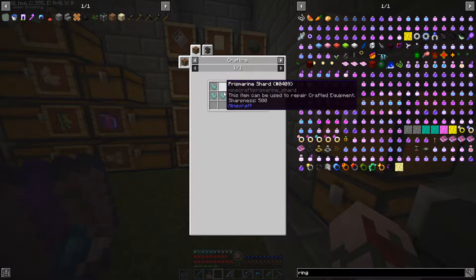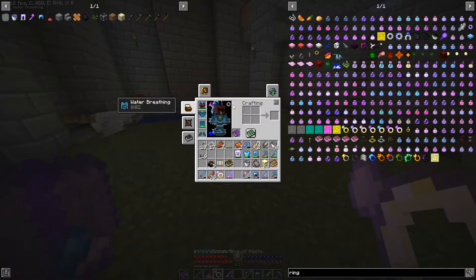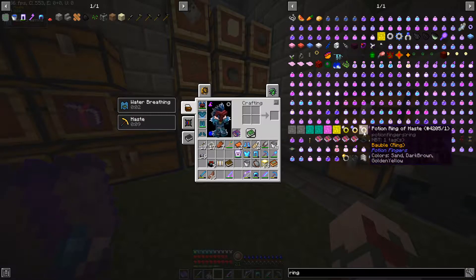First we make the lapis block, put it up here, make the potion ring, put that in the corner, this in the middle, and we have a potion ring of haste. Now we open our baubles, put it in our ring slot, and we have haste. Since we can instamine, I don't need haste - meaning I don't need to take up both slots.